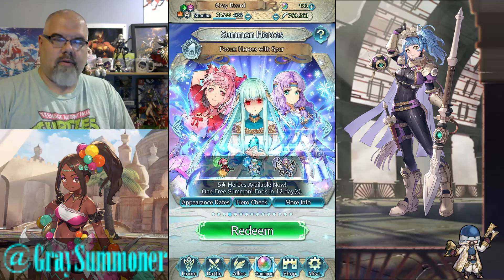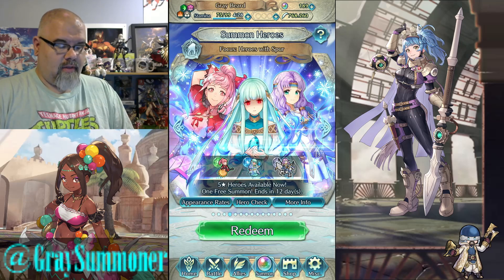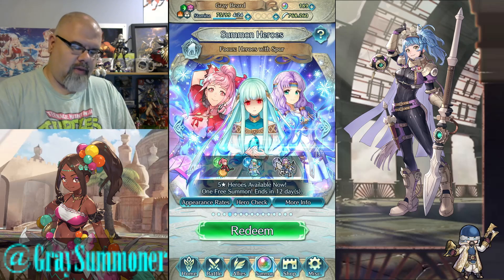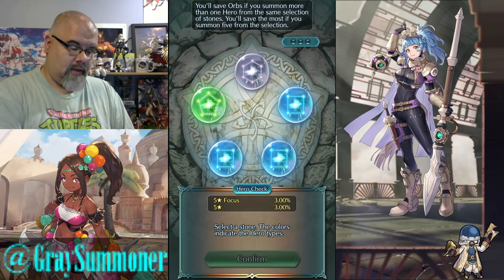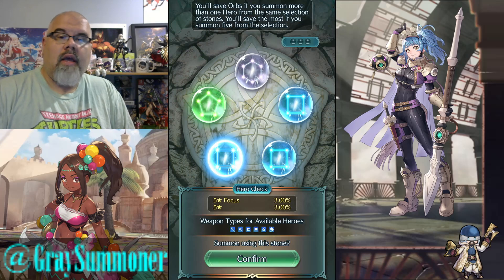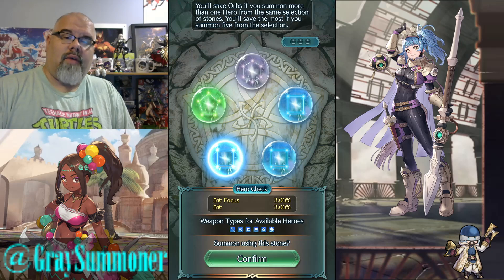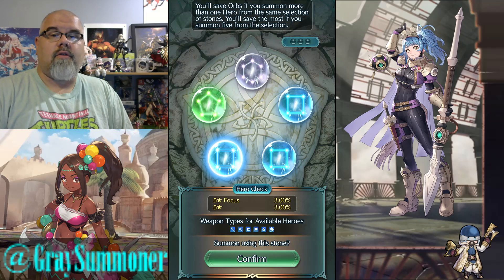This one - the Heroes with Spur banner. Of these units, I have all of them, but a merge for Fallen Ninian wouldn't hurt my feelings. And this will also be the group summon, so I'm going to select this blue right here. And if you have 5 orbs of your own or a free pull you don't mind wasting, you can flex on me in the comment section below or on my Twitter or Blue Sky, both of which will be in the description.